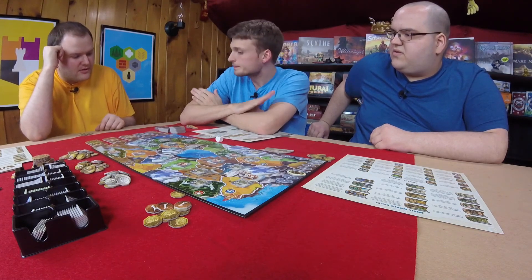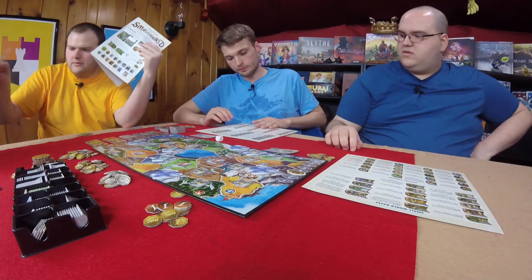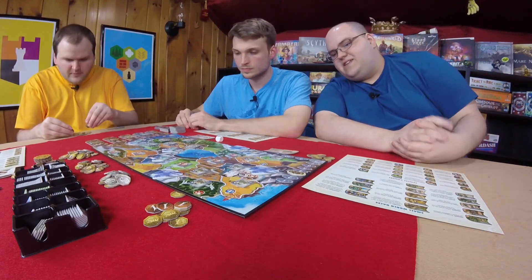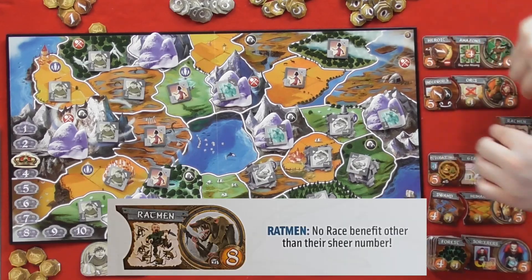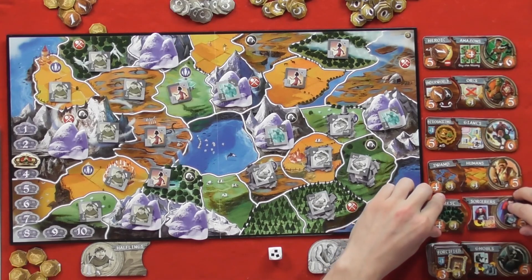New race combinations are revealed: sorcerers and fortified ghouls come into the available selection. Dee has twelve rat men with berserk ability. He begins conquering — rolling a three, then attempting more. He rolls a zero next time and fails. The rat men attack, removing declined tokens from the board. Another roll of one succeeds. Will jokes about the ratmen and reminisces about wanting to start a ska band called the ratmen in college.